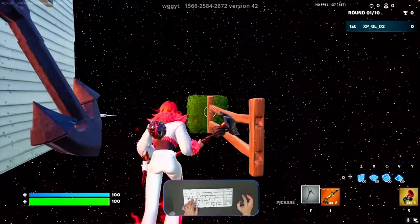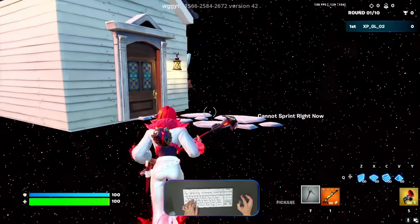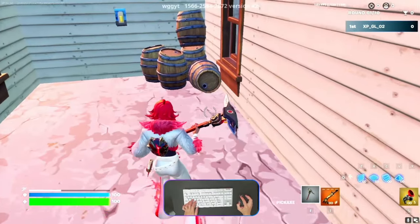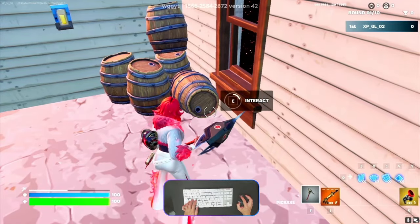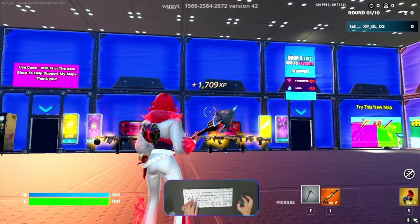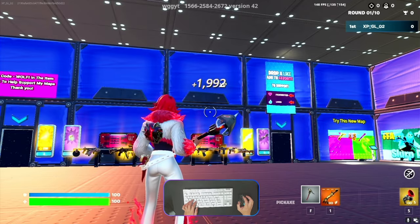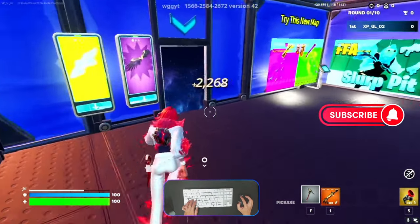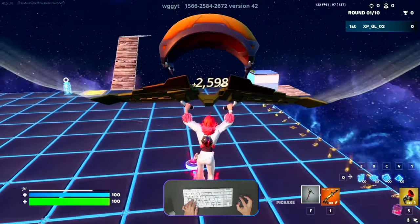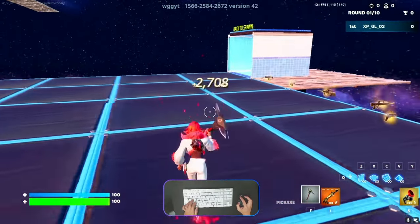We need to go behind this house. There's a small room, and on this door there is a barrel. Drag this button and you'll get another XP reward. Then we can continue outside and head back to the spawn room.